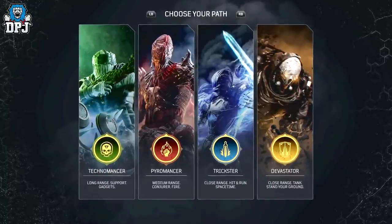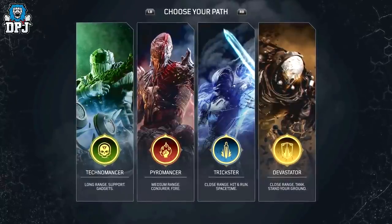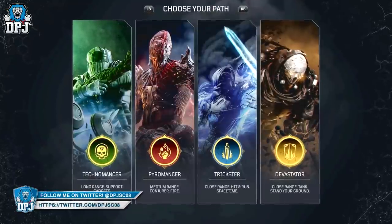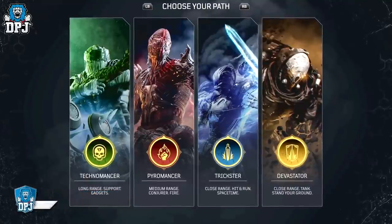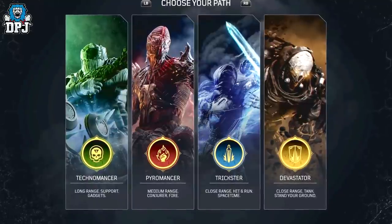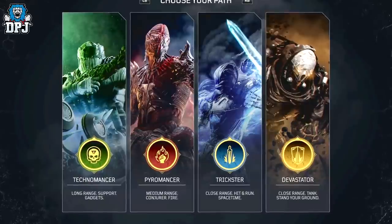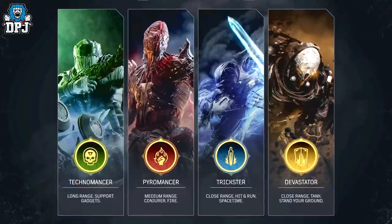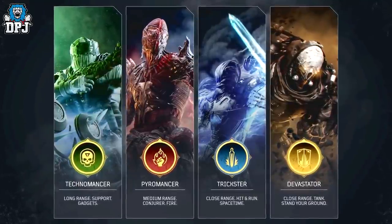It's important to remember these four classes each come with massive skill trees which split into three paths. There are upwards of 50, 60 or even 70 perks within the skill trees, enabling multiple different playstyles. Each class also has class traits as well as eight special abilities known as anomaly powers. Let's get into the classes, starting with the Devastator.